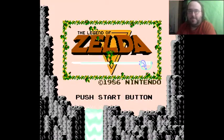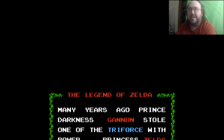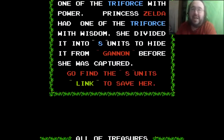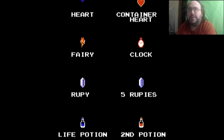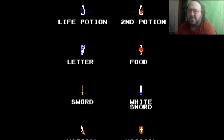Hello everybody and welcome to this brand new gameplay series. As you can see we're doing The Legend of Zelda. Let's find out what's going on because we've got to have that authentic NES thing here. Many years ago, the prince of darkness Ganon stole one of the Triforce with power. Princess Zelda had one of the Triforce with wisdom, which she divided into eight units to hide from Ganon before she was captured. Go find the eight units, Link, to save her — and of course they tell you all the treasure, spoiler alert.